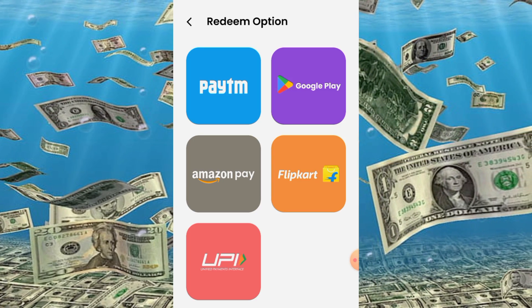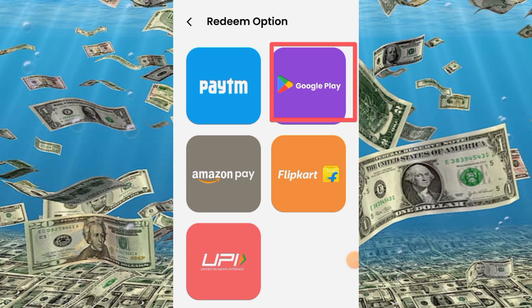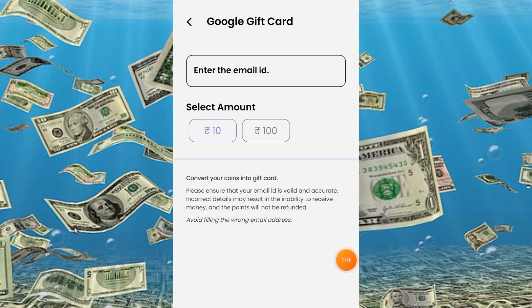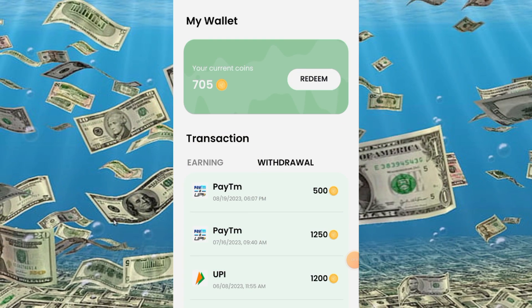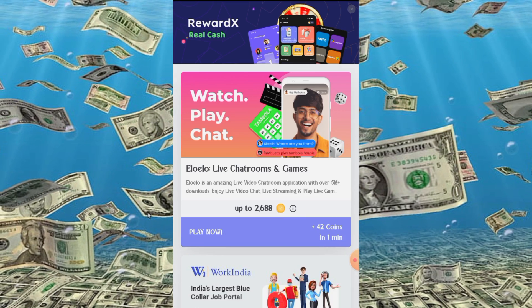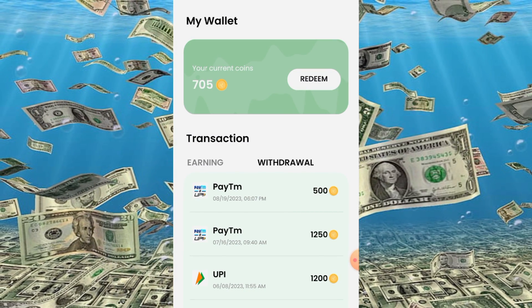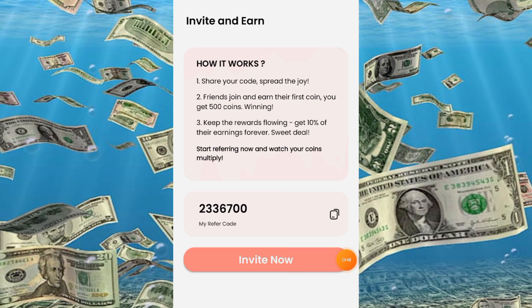I will show you the redeem option. Here you will get a lot of redeem options, including a lot of Google Play redeem codes. You can also look at the playtime options — here you will get a lot of applications. After you download and open the application for one minute, you will earn some coins. Each referral gives you 500 coins.